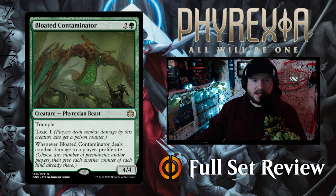Next up we've got Bloated Contaminator — this is horrifying. Two and a green for a 4-4 Phyrexian Beast with Trample and Toxic 1. Whenever Bloated Contaminator deals combat damage to a player, you proliferate. So not only are you dealing 1 toxic damage, but you get to proliferate. That's pretty cool.